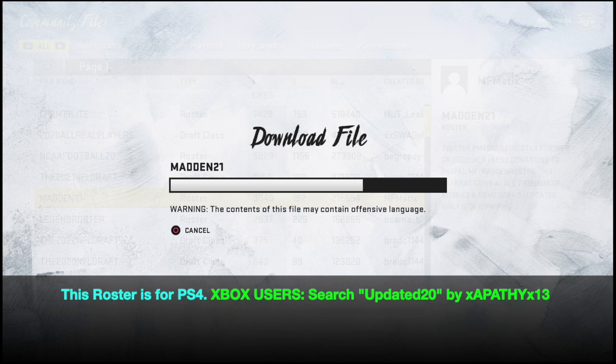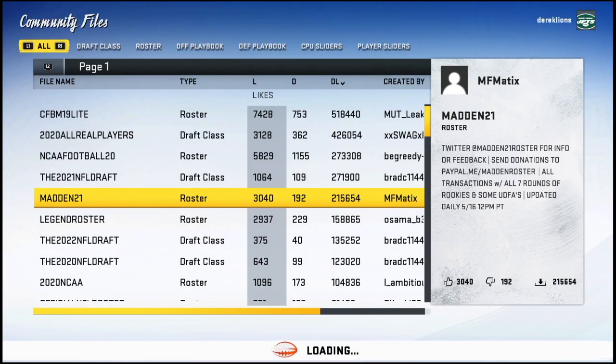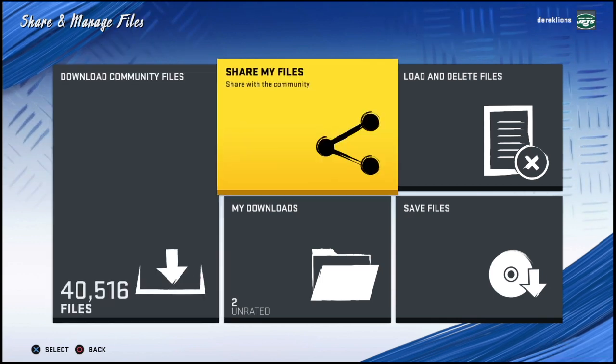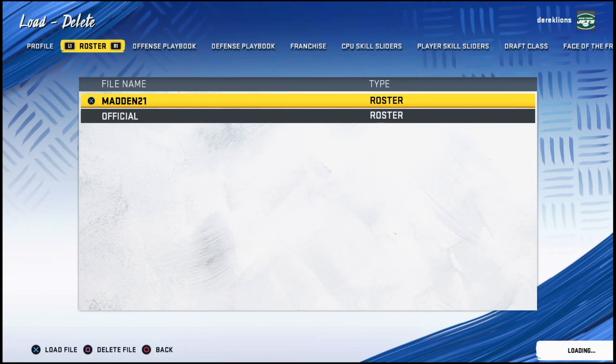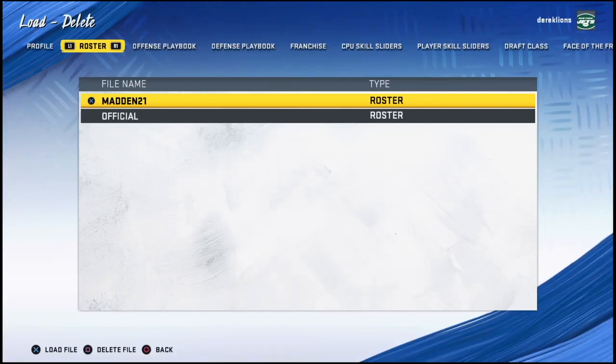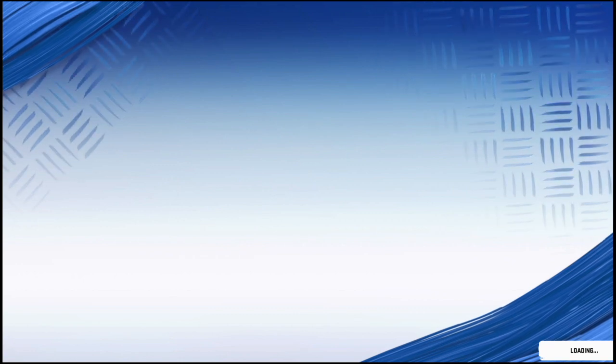The biggest thing I usually get in comments with each roster video is: why can't I have this roster in my franchise? Well, the first thing you need to do after you download it — to be able to use it in a franchise — is simply load it. You're going to load it right here: click on Madden 21, that's the one I just downloaded. Boom, successful. After that, you are ready to go for Play Now, for a franchise, all that good stuff.